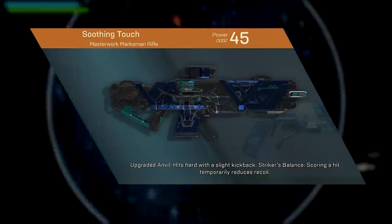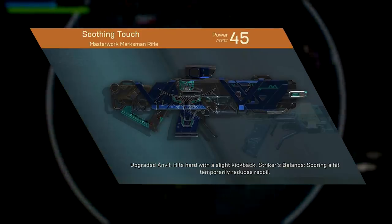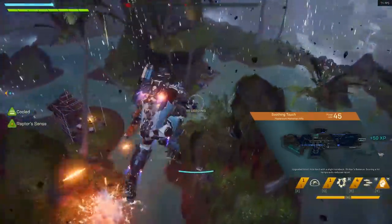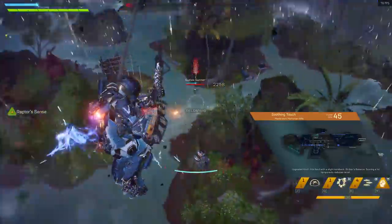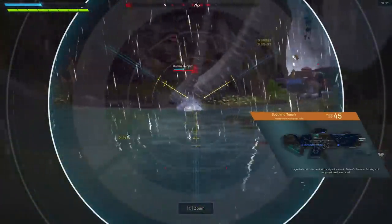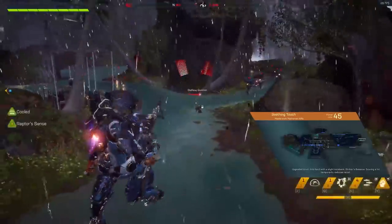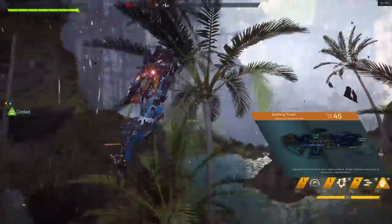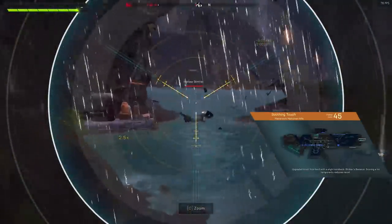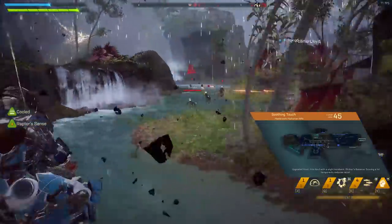Now for Marksman Rifles. We look at Soothing Touch first, where scoring a hit temporarily reduces recoil by 50%, stacking to 3 for 5 seconds. We go from some really good Masterwork perks to a really pretty bad one. Recoil reduction on a light machine gun would make some sense, but for a Marksman Rifle that's built on accuracy — and on top of that, Soothing Touch has the slowest RPM of the Marksman Rifles — this just seems really dull. This is certainly one that I think flat out needs changing as Soothing Touch might be the worst in the game.